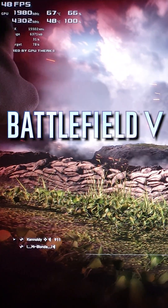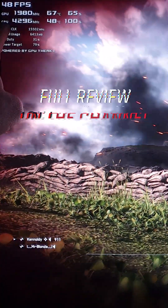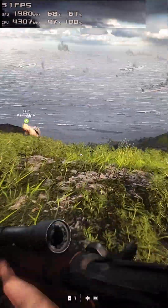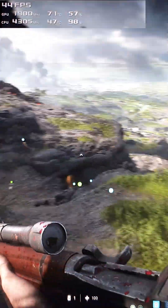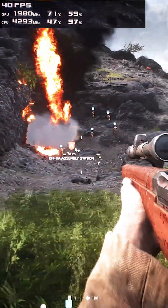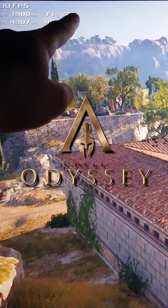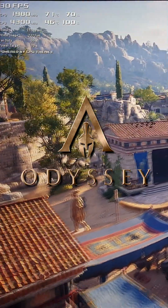Our GPU load is 66 percent and our CPU load is 100 — it definitely works, it works just fine. But you can see the bottleneck. If you want to buy something like this, of course you must expect to buy a better processor later. 71 percent load on GPU and 100 on CPU, so the bottleneck is right there.